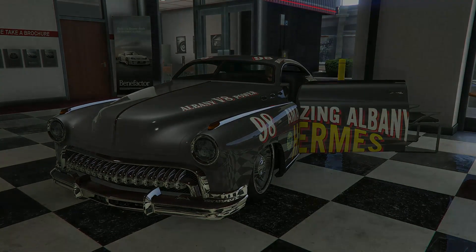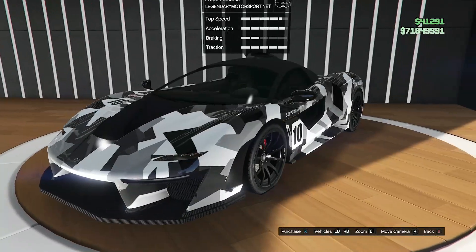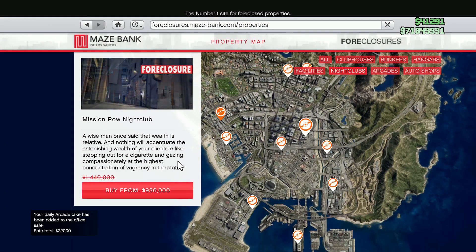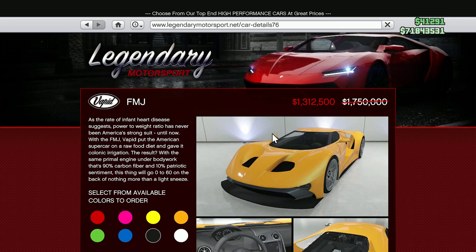In Luxuriatos, we have the NS Paragon R and the Progen Emeris. Our property on sale this week is the nightclub and all the upgrades. In Legendary Motorsport, we have the Progen Emeris, the ETR1, the FMJ, and the Komodo.